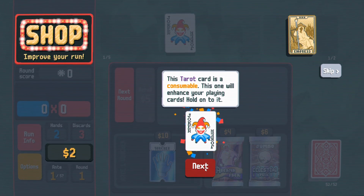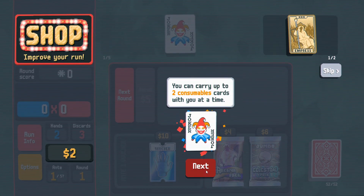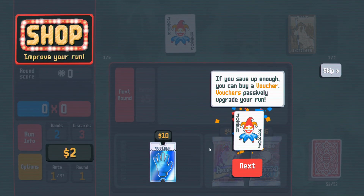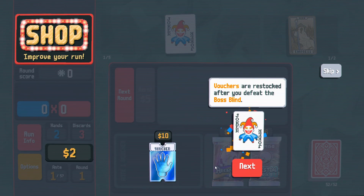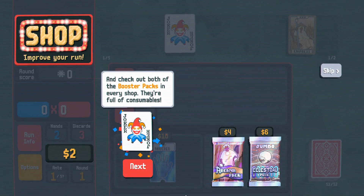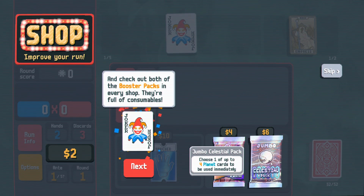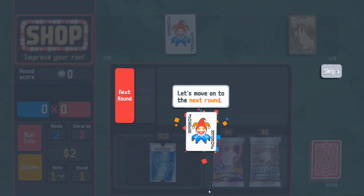The tarot card is a consumable — this one will enhance your playing cards, hold on to it. You can carry up to two consumables at a time. If you save up enough you can buy a voucher — vouchers passively upgrade your run permanently. Gain plus one hand per round — holy cheese, that's actually pretty good! Vouchers are restocked after you defeat the boss blind. Check out the booster packs — arcana pack and celestial pack are full of consumables.